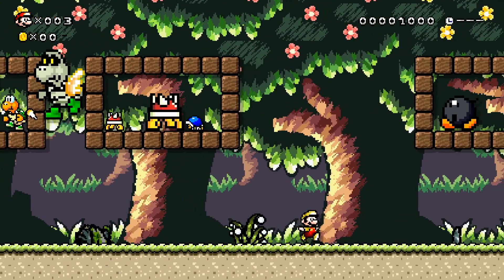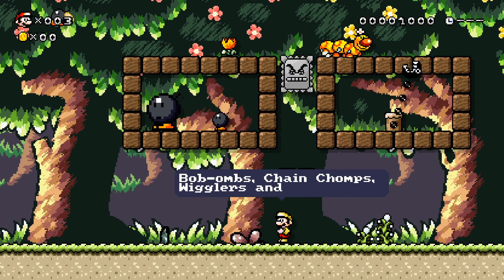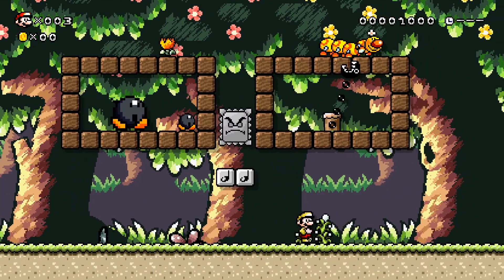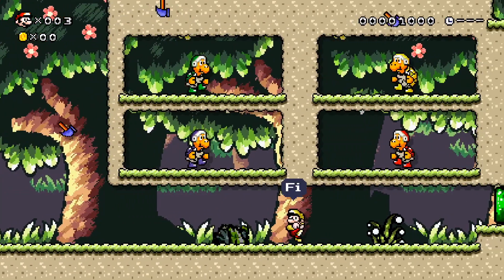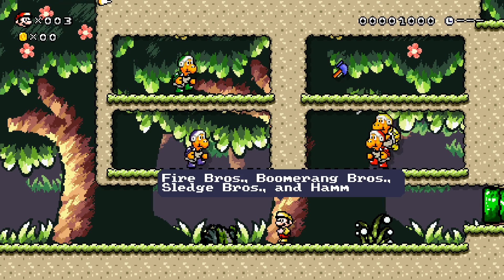A few custom enemies here and there. Bob-Ombs, Chain Chomps, Wigglers, Thwomps. I know some of this will get repetitious. That's why I broke these up into sections so when we go back to Mario 1 we'll kind of get a breath of fresh air and see some new enemies.